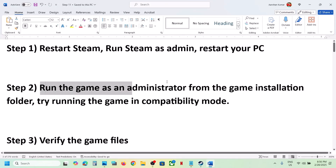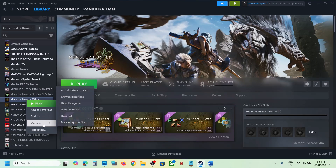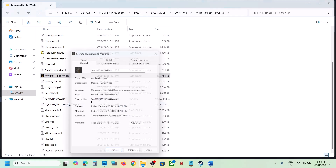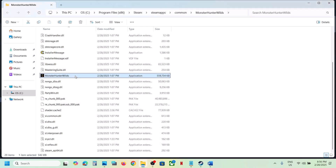The next step is to run the game as an administrator from the game installation folder. Right-click on the game, select Manage, click on Browse Local Files — it will take you to the game installation folder. Double-click to launch the game from here and check. If that does not work, right-click, go to Properties, go to the Compatibility tab, put a check on Run this program as an administrator, hit Apply, click OK, launch the game, and check.